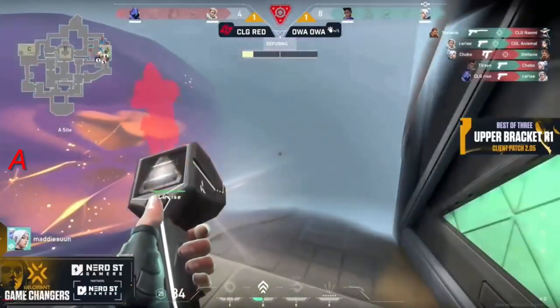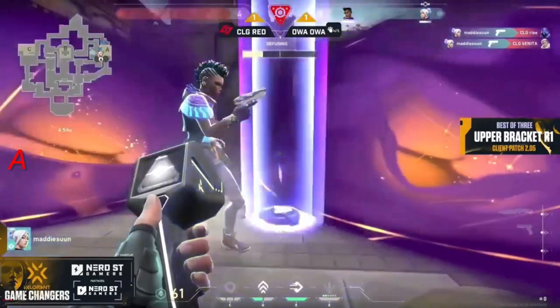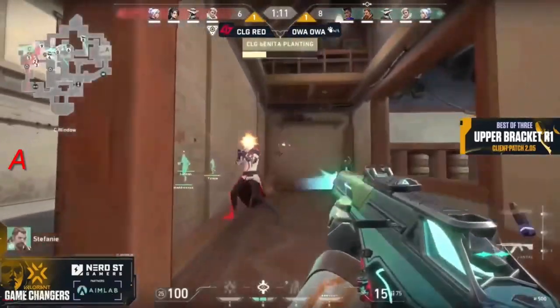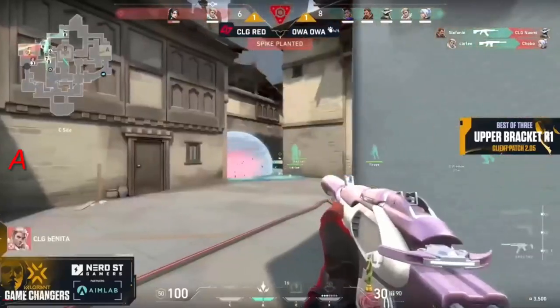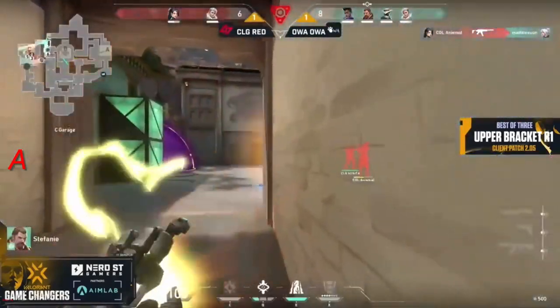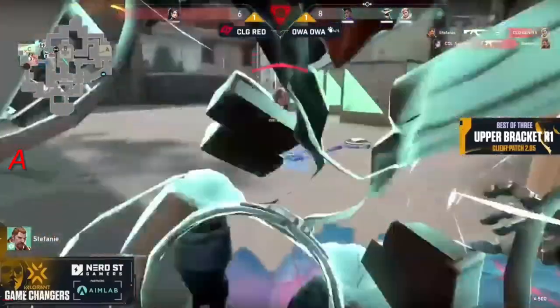What a right click from Madison. The shadow step comes out from the Omen at the same time as Rise, but everybody pushing in from garage into the C side is not paying off — everybody's getting dropped for CLG Red. OA OA are looking for a flawless — quickly denied though by Animal down towards that flight. The spike has been planted, a wall bang from Stephanie, and Animal trades it out.